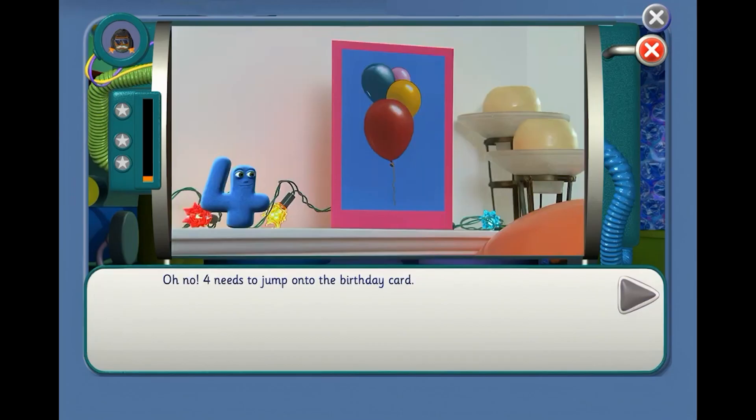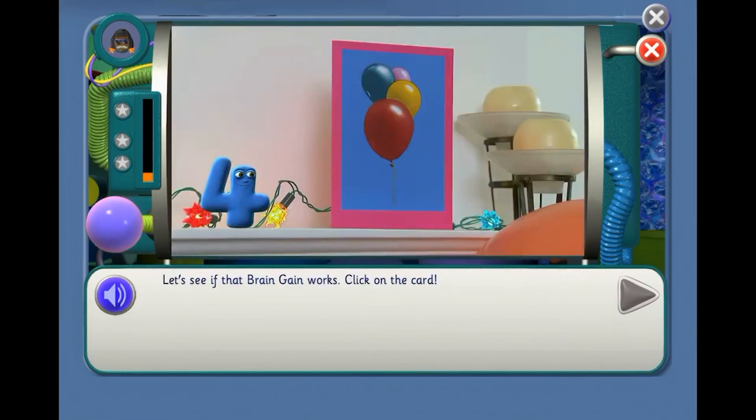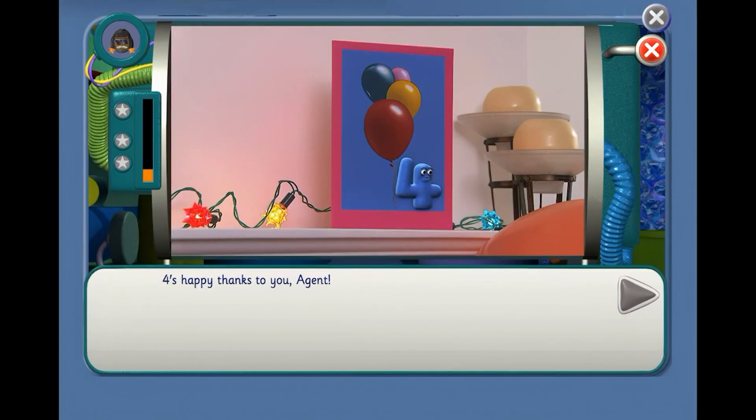Oh no, 4 needs to jump onto the birthday card. You need to use the counter machine to make the number 4 again, Agent. Can you work the machine without any help, Agent? Click on the yellow button to count 4 counters. Can you count out 4, Agent? Yes, you're right! Let's see if that brain gain works. Click on the card. 4 is happy, thanks to you, Agent!